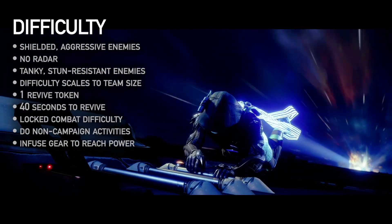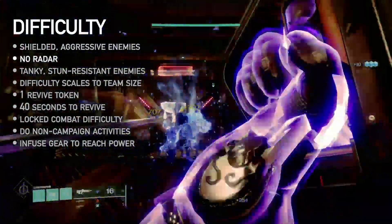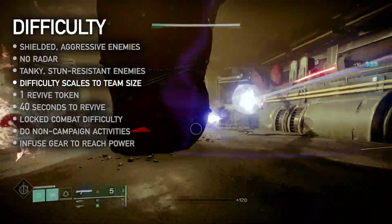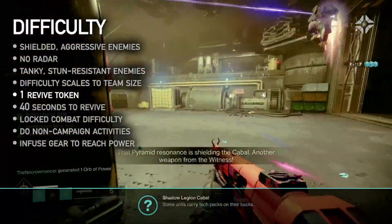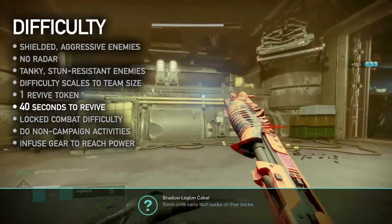The term Legendary isn't just for show. Here are the modifiers that make this campaign a challenge. Legendary spawns heavily shielded and highly aggressive enemies in great numbers. Chaff disables player radar. Galvanized gives combatants more health and makes them difficult to stun using unstoppable abilities. Multiplicity scales combat difficulty and revive tokens based on fireteam size — with a full fireteam, each player has only one revive token and 40 seconds to revive downed players per darkness zone encounter. If any players are dead when the revive timer reaches zero, the fireteam will wipe.